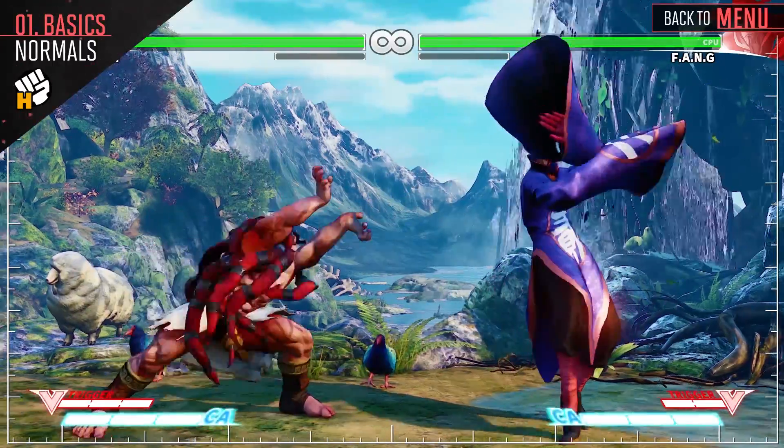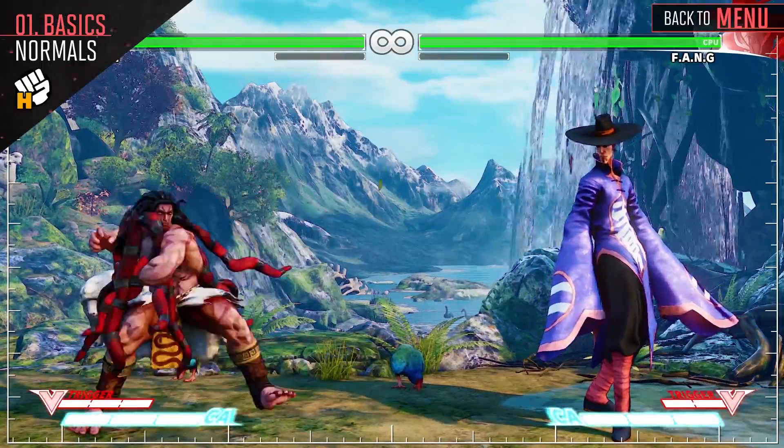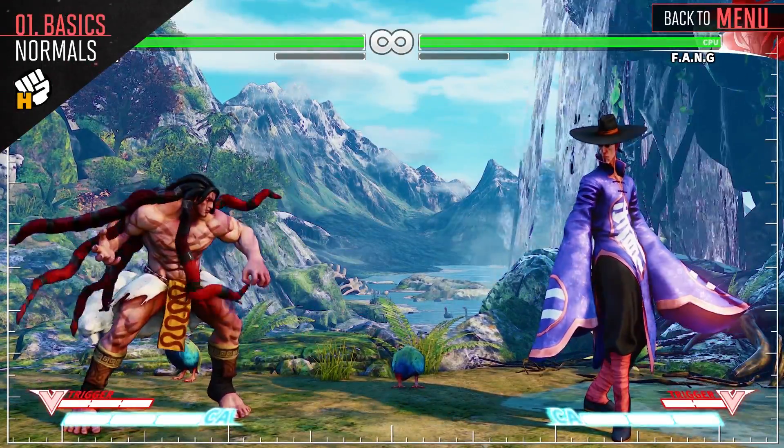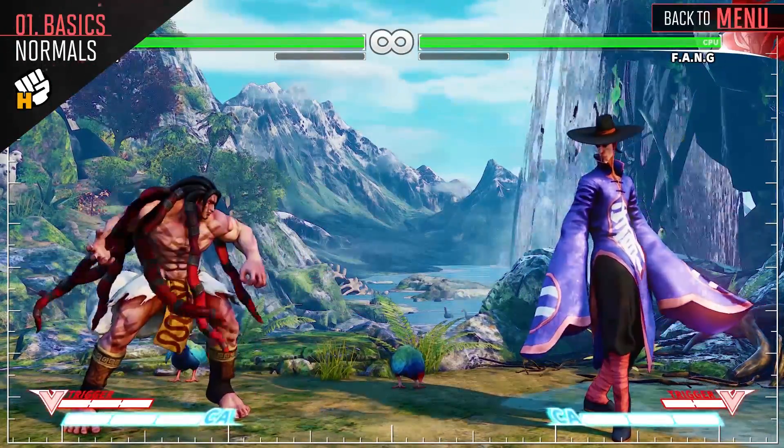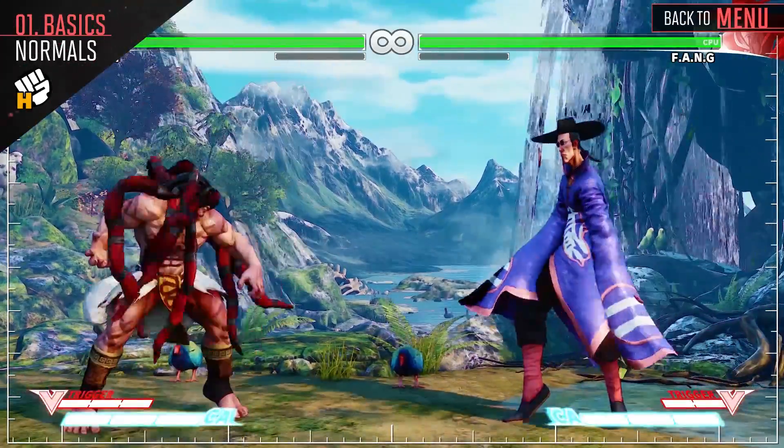Both crouch heavy punch and stand heavy punch have great priority, and they can cancel into your special attacks for a good amount of damage. Use this up close to try and score a crush counter, where you can go for more damage. And jumping heavy punch is good for coming down on opponents when you are near them.